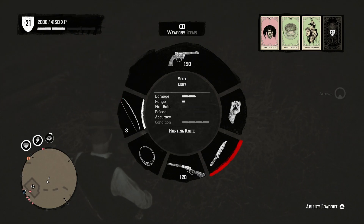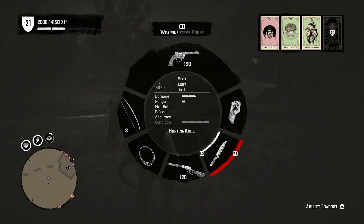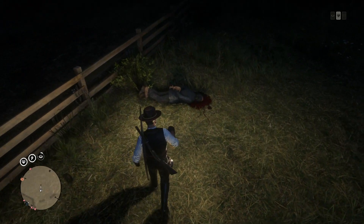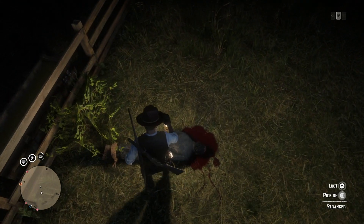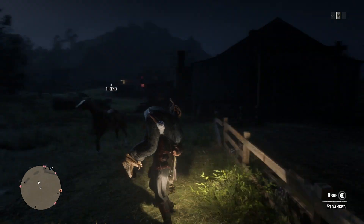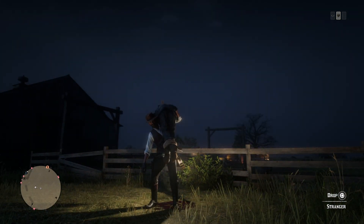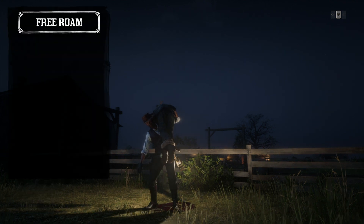The lasso, a weapon, a knife, whatever the case is. This is incredibly useful for hunting at night, for traveling at night, and it's incredibly easy to set up. The first thing you're going to need to do is find an NPC and then kill them. Once you've killed them, you want to equip your lantern. After you've equipped your lantern, from there you want to simply pick up the NPC's body.